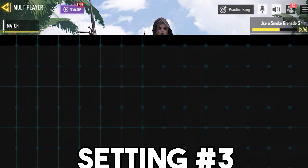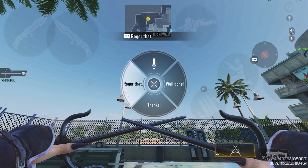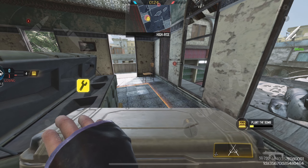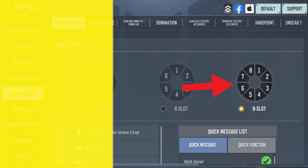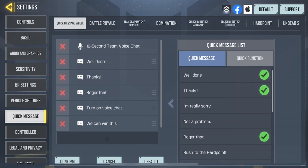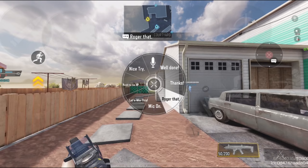The next setting is really useful for ranked matches. Talking with your teammates is one of the most important things in COD Mobile, and the most common way to do it is by using the chat wheel. Normally there's only four slots on this wheel, which honestly is not enough — imagine you're in a match of search and destroy and you only got four options. To add more slots, go to the quick message tab and use the eight-slot wheel. This will add four more slots, giving you plenty of messages to work with, and you can even customize the types of messages you want on your wheel.